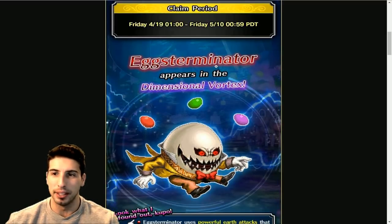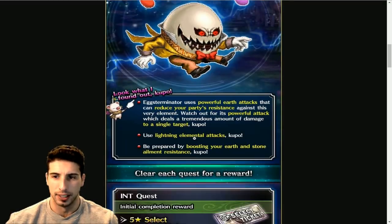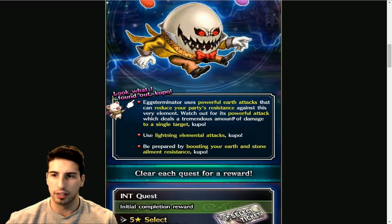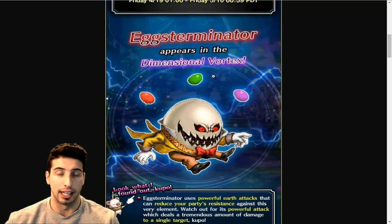So we're gonna fight the Exterminator, which appears in the dimensional vortex. The Exterminator uses powerful earth attacks that can reduce your party's resistance against that very element. Watch out for powerful attacks which deal a tremendous amount of damage to a single target. Use lightning elemental attacks, and be prepared by boosting your earth and stone ailment resistance.